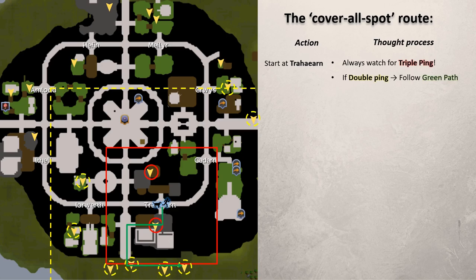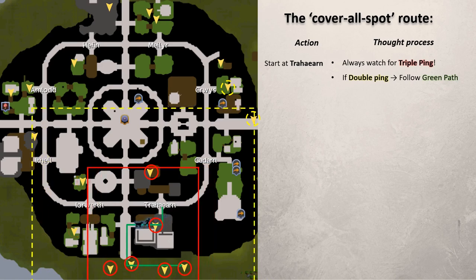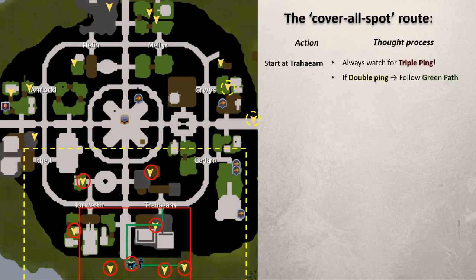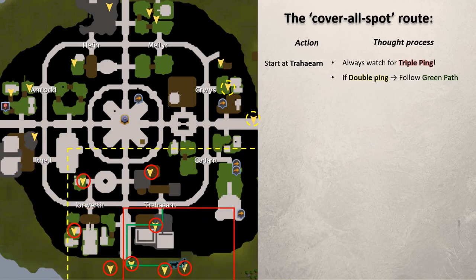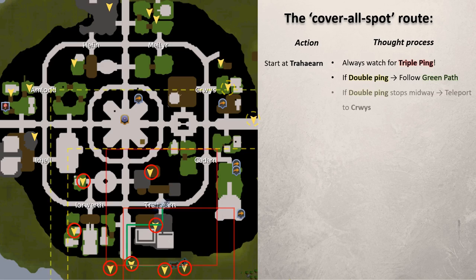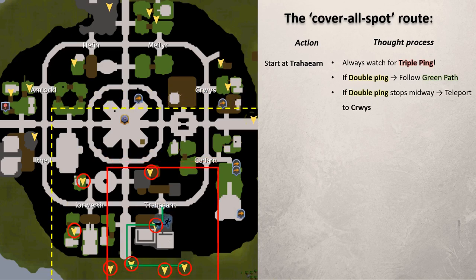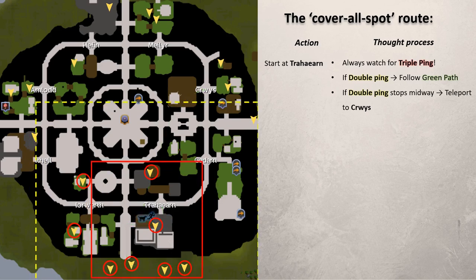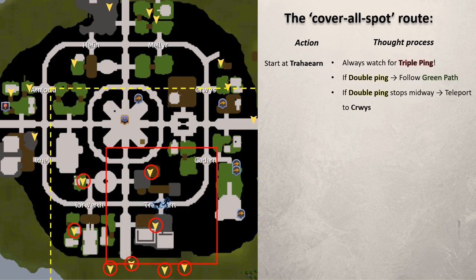From here, scan the closer locations first by following the green path. If you pay attention to the double ping as you run south, you can tell whether the location is near Crwys. As you move further away, if the double ping stops midway at around that point, it means the location is at Crwys — so teleport there and complete the step. If there is no double ping or triple ping, the location is outside the yellow box, so teleport to Amlodd.